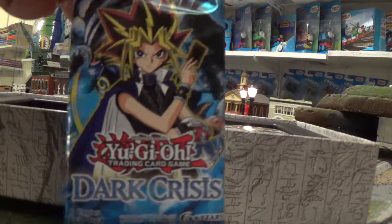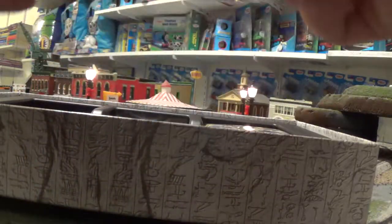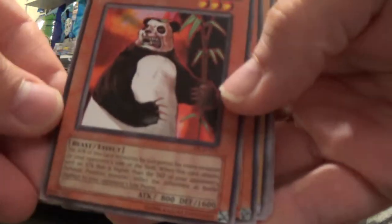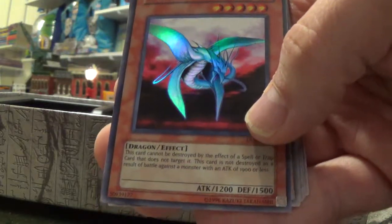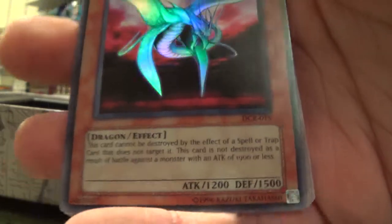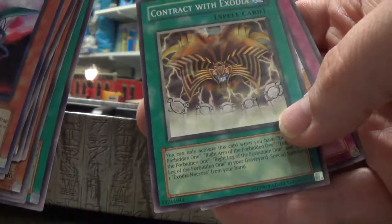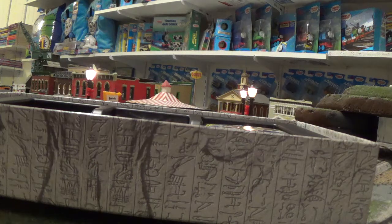Next up we have Duel Crisis, for the Battle City years. I never liked this monster — I think my opponents always used that monster against me. Different Dimension Dragon? I honestly have never seen this card before. There's the info in case you want to see what it can do. Contract with Exodia — yeah, there's an Exodia Necros within this pack's series, maybe in the next one. You never know.